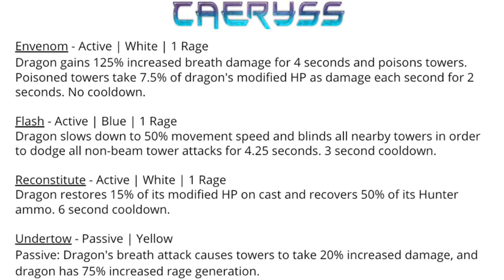Then he has Reconstitute, an active white one rage spell that restores 15% of modified HP and recovers 50% of the hunter's ammo, with a six second cooldown. This isn't a very significant heal but the increased ammo is beneficial. He also has a passive called Undertow, which allows his ammo shots to cause towers to take 20% increased damage, and the dragon has 75% increased rage regeneration — very helpful since a lot of dragons struggle with rage.